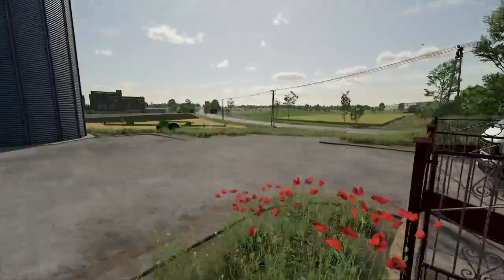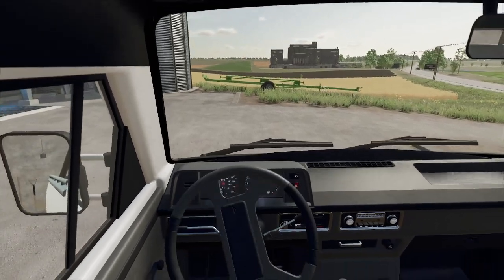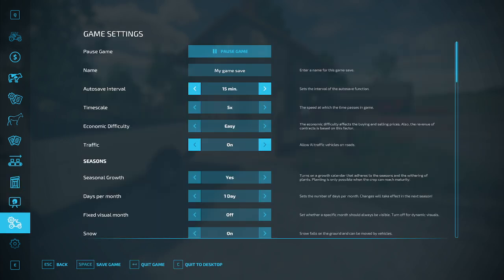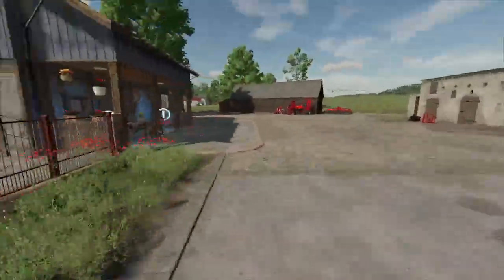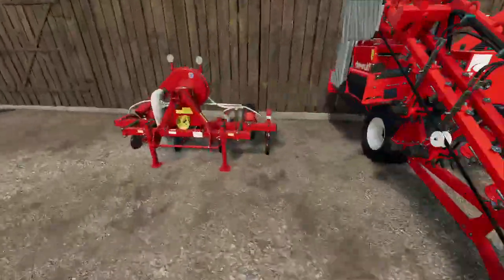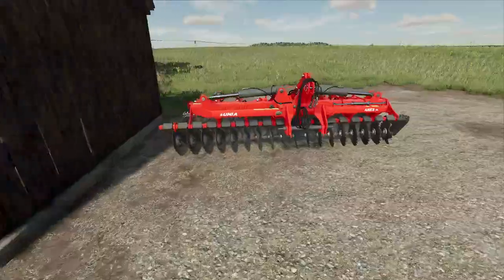We are going to go and have a quick look at the map. When you start with the Zylanka map, you start with one of these, and you start with a trailer. You start with one of these — which I think is the drill — and the basic one. You start with a cultivator.